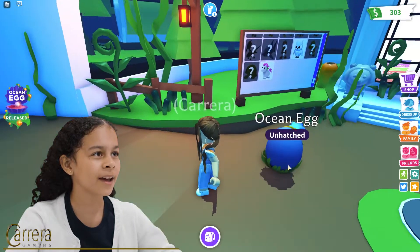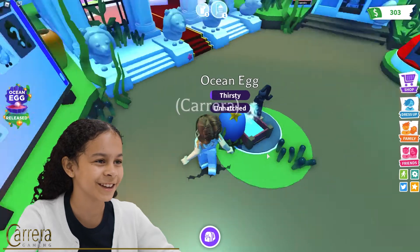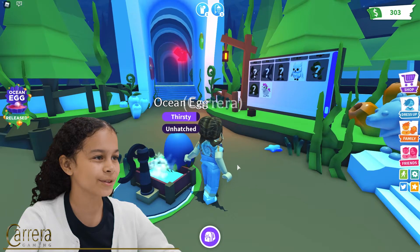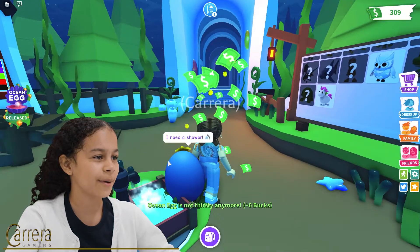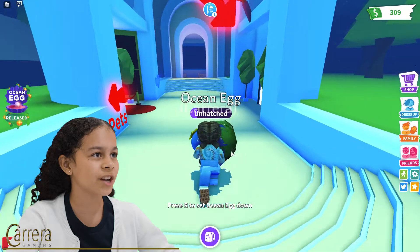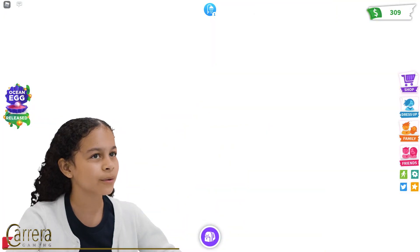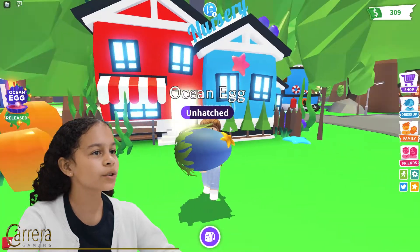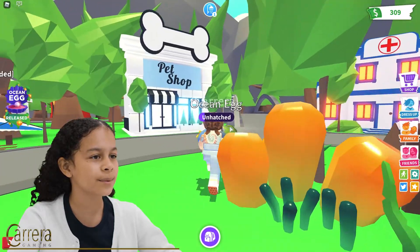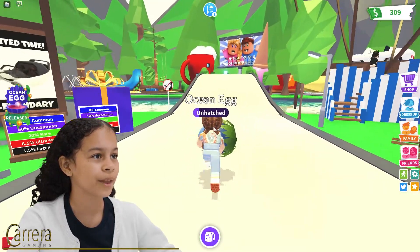I wonder what we're going to get. Right now my egg is thirsty and it clearly just drank the water in the ocean, which I think is really cool. I absolutely love the update. My ocean egg is not thirsty anymore and I'm going to pick it up. I need to shower, so I'm going to go back to my house. Let's see what the outside of the nursery looks like - it also has some stars, some water, starfish, seaweed and coral. That's really, really cool.